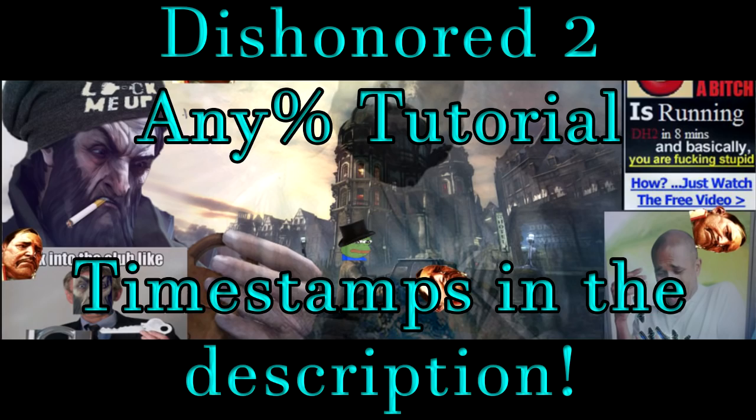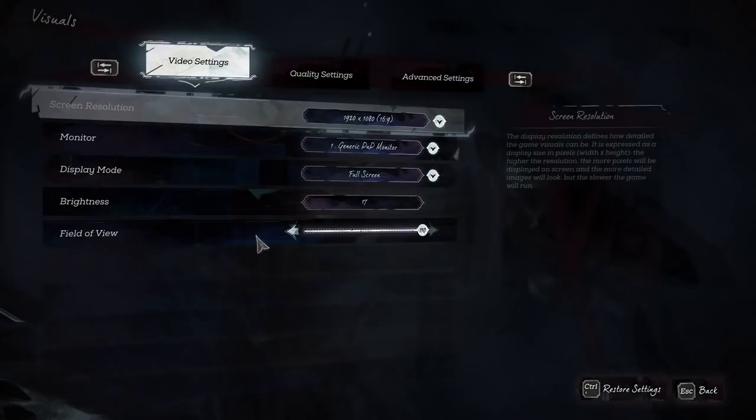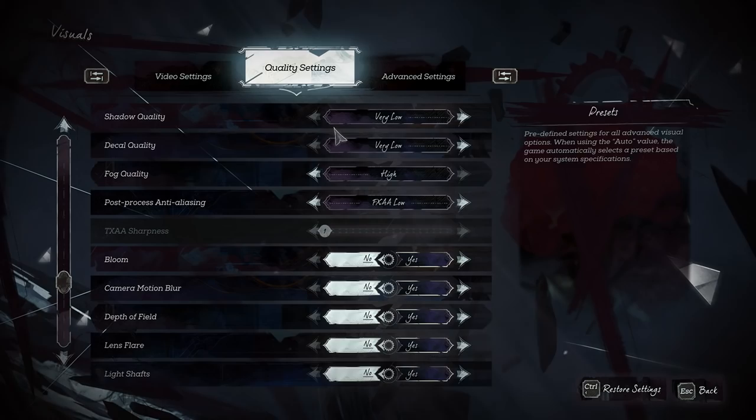Unfortunately, we can't start with gameplay directly. I need to go through the options because there are a few things you might really want to know. The performance of this game isn't really that great, so turning everything down to very low might help you a lot. Also, checking that data field and light shafts are both off is really needed.